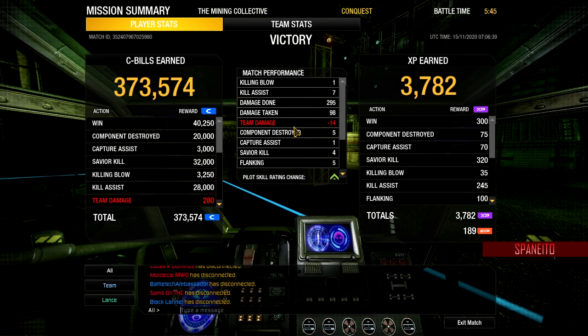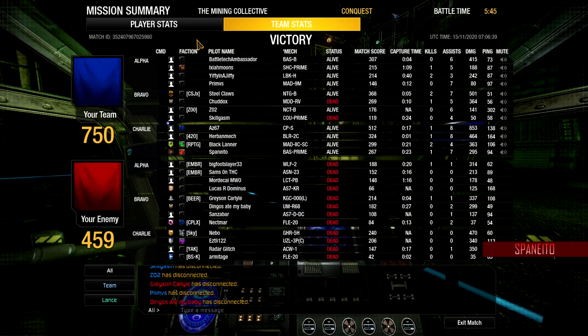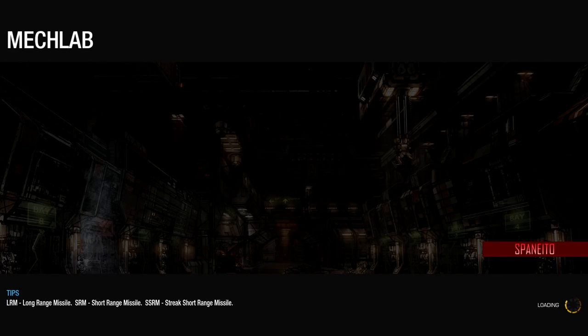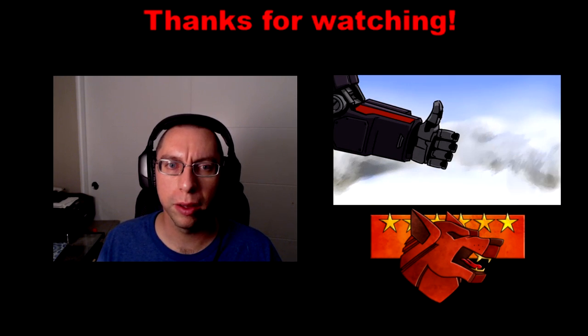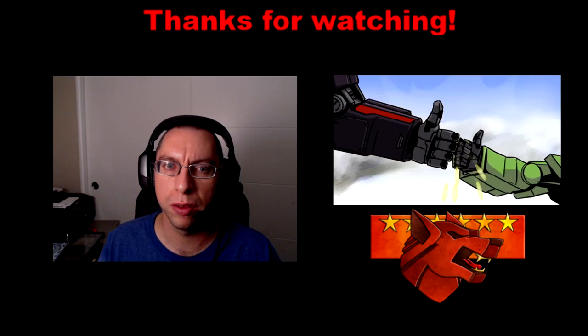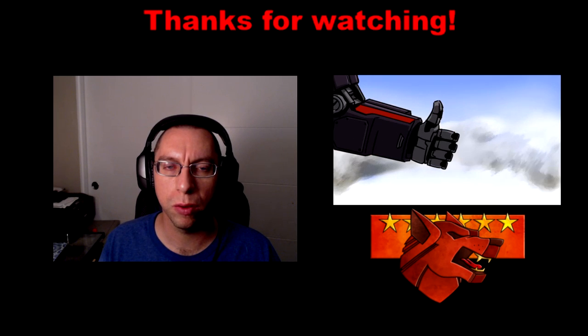Almost 300 damage done, minimal damage taken. I'm pretty stoked that I got that good kill — seven assists, one kill, and it was a killing blow with the twin gauss. So there you have it — the Blood ASP Prime. I like the twin gauss action; it's beautiful especially when their armor is worn down. You can just punch straight through. Anyway, I'm going to move on to a different mech. Good luck, Mech Warriors!